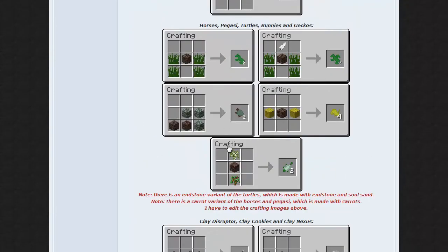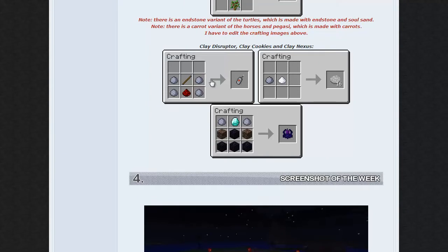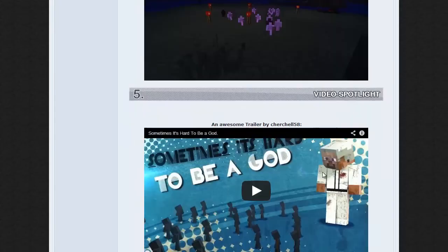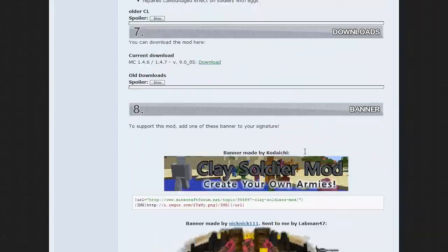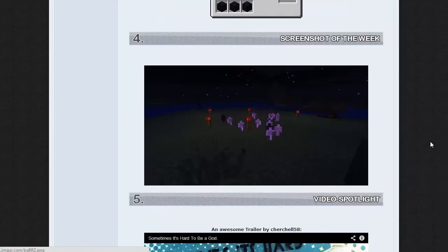Almost all the animals require soul sand, so if you plan on getting this mod and playing in survival — which I don't know why you would, since they're not really useful in survival and can't attack other things — this is kind of a fun creative mod to play around with. I might add it to a mod pack or something. There's also the destructor to kill all of them, and here's the nexus. There are also some turrets and stuff to get it.